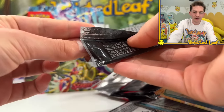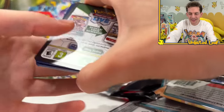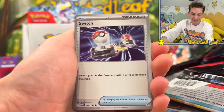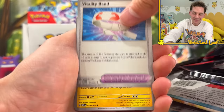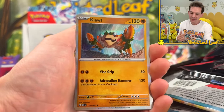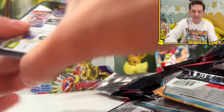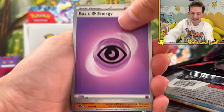Five packs left - this went so fast! If you want to see more of this set, enter the giveaway, or demolish the like button. Uncle Ando is going to complete the entire set - I want a binder with all the alternate arts. Hopefully I'll double up on the Koraidon alt art so I can grade one and have a nice PSA 10.